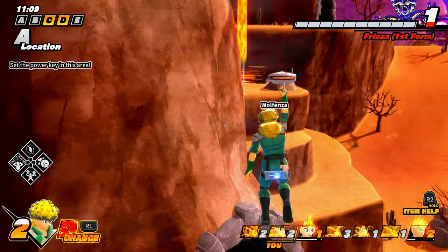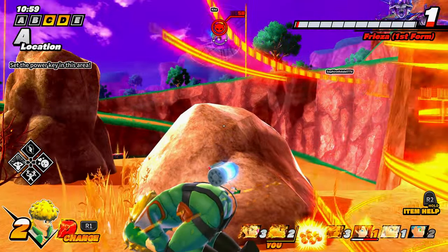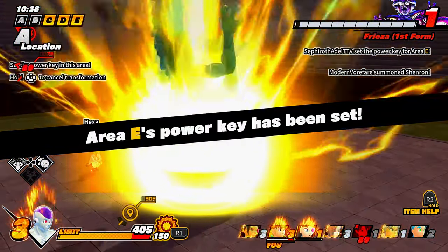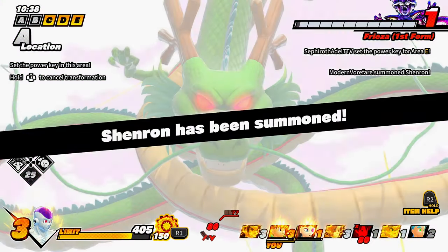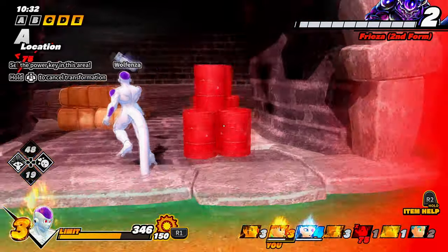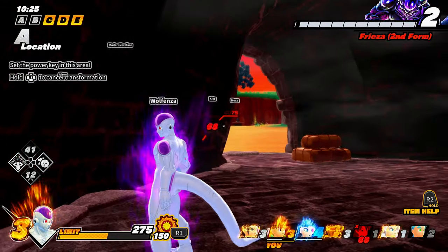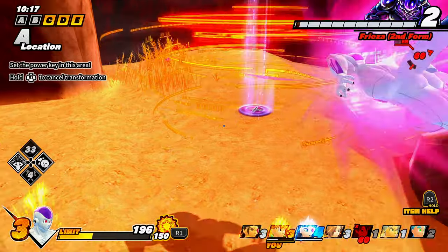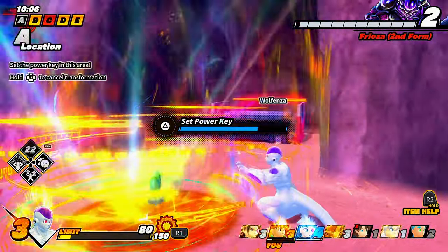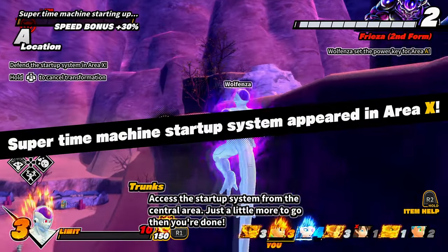Nobody else is setting the keys so let's do it ourselves. Never mind — Cell is here, brought him over. We have to change. I'm stuck — use After Image? No, we got cooked by Shenron, we don't have After Image anymore. He's transforming — we can do this. We hide in here. I wonder if Frieza has a key-setting animation — let's see. It doesn't look like it... okay, he does not. That is so weird.